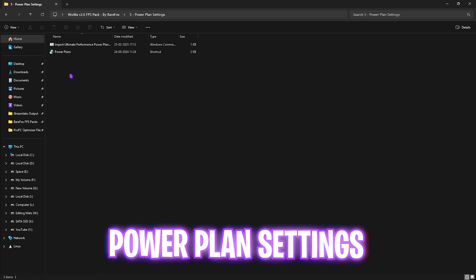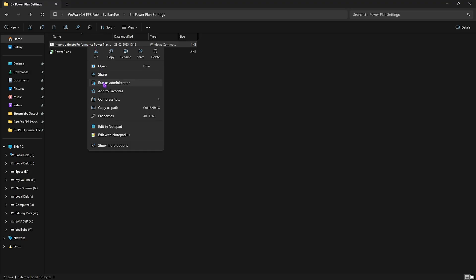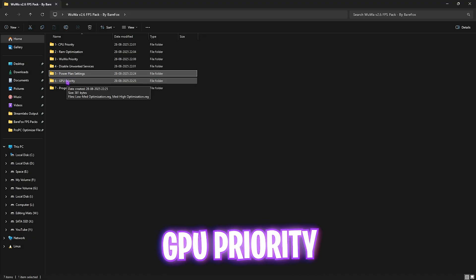The fifth folder is Power Plan Settings with an Import Ultimate Performance Power Plan file. If you don't have this plan yet, right-click and run it as Administrator — it runs a PowerShell command. Then double-click to open Power Options, go to Show Additional Plans, and select Ultimate Performance. This disables all power-saving features on your hardware for full performance. If you experience overheating, select High Performance instead, which does basically the same thing on a slightly lower scale.